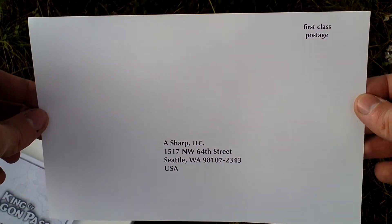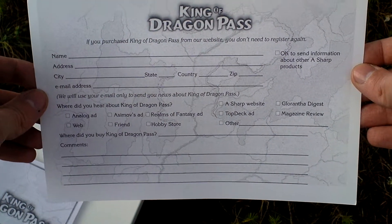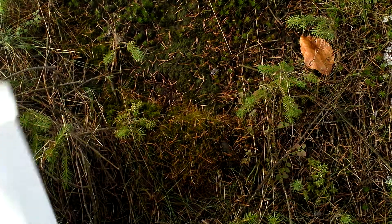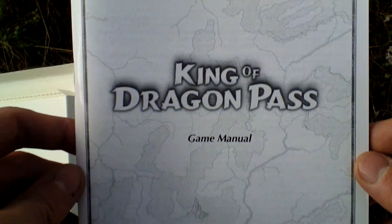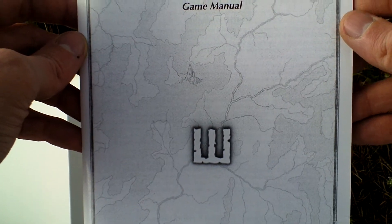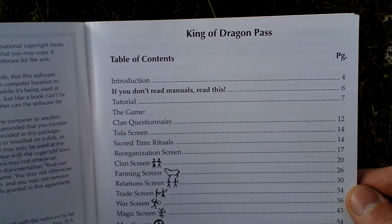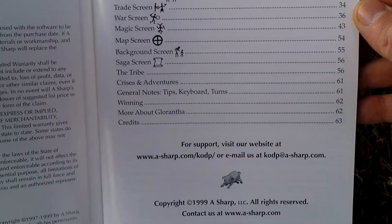Next there is a registration card. And the last thing in the box is the game manual. It looks like this and contains all the necessary info about playing the game. Here, take a look at the table of contents — as you can see it has over 60 pages, so a lot of info.